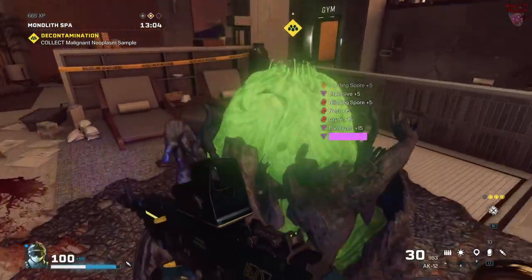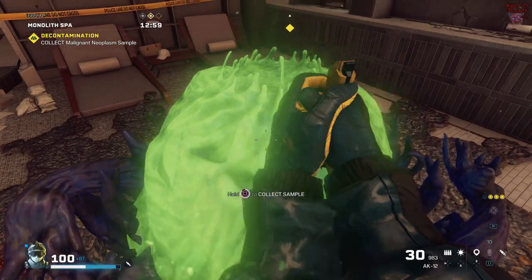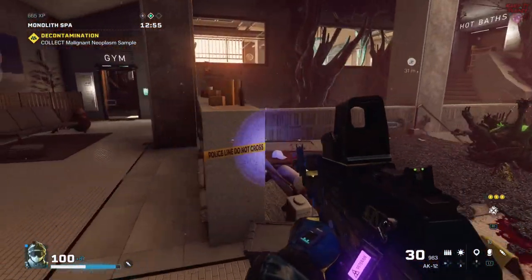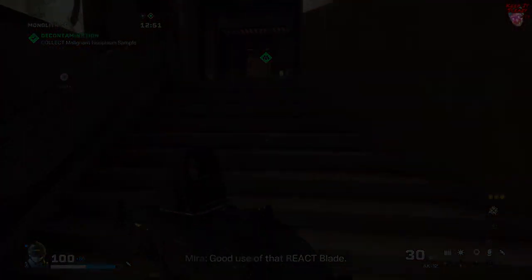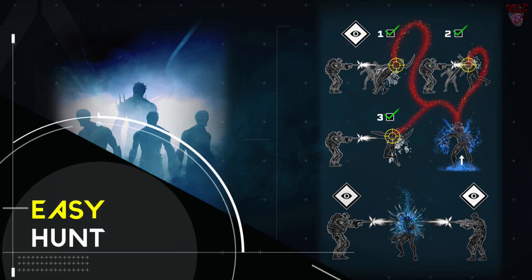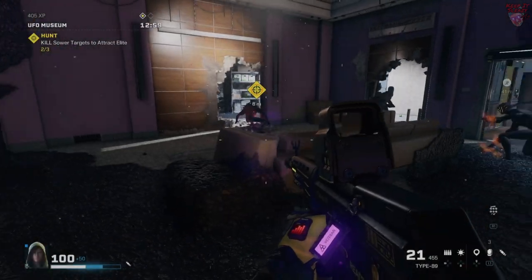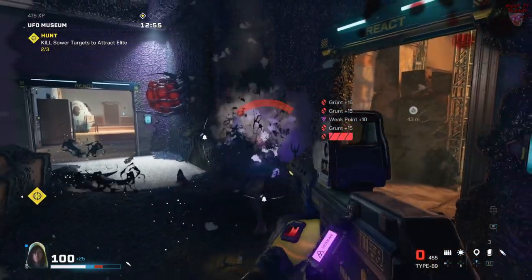To prepare for Decontamination, bring arc mines to destroy nests close together simultaneously, frag grenades or nitro cells for area-of-effect explosions, and of course an XR drone if your team doesn't have a Pulse.